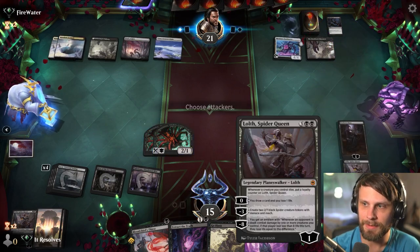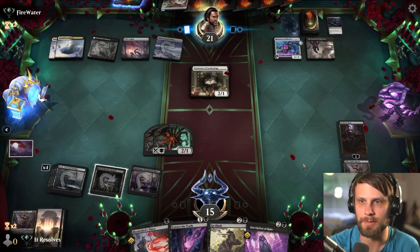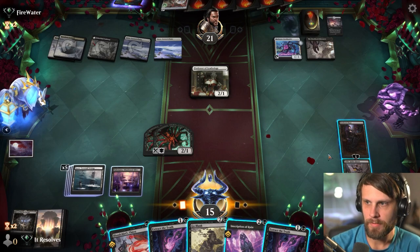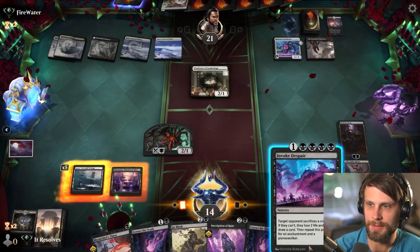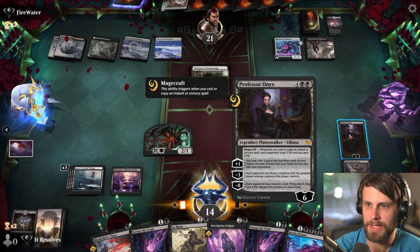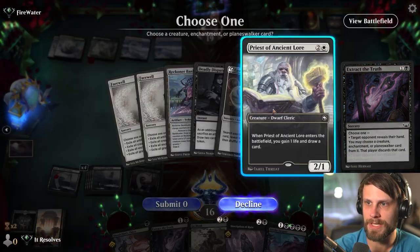Looks like they're not going to be able to accrue here though, which is pretty awesome. Let's go ahead and just take a Snow land. Let's do this — I do really like Invoke Despair here. That would hit this and the Enchantment, which would give us a pretty good safe-ish attack. Alternatively, we could try and hit multiple things. I kind of want to do the safer play, which I think is the Extract the Truth — we just get a chance to look at their hand. They've got Farewells — oh, that's less than ideal.